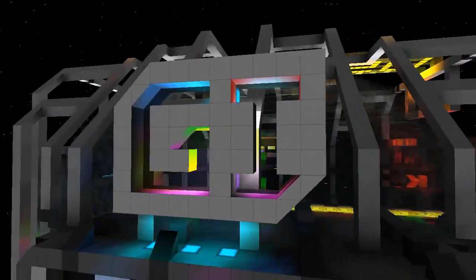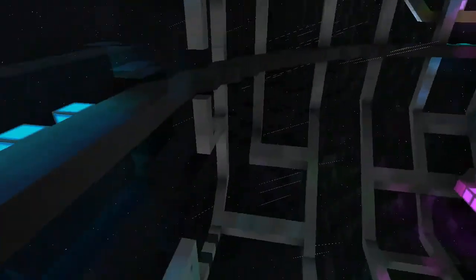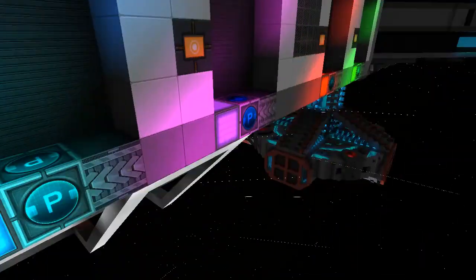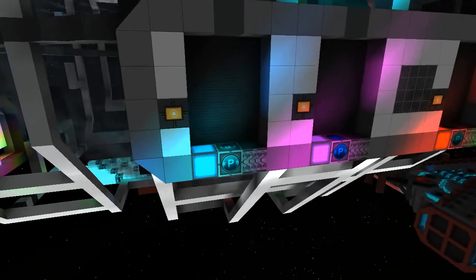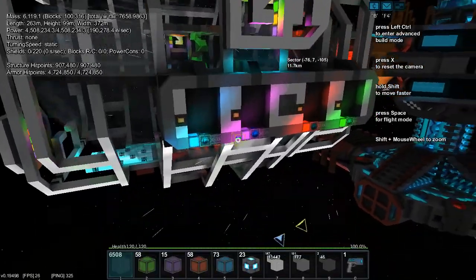I also made my new logo. You can see it uses lights — it's very fancy. So, if you would like to start or continue building on this station, you can use a ship and a rail docker and make a long tube out.